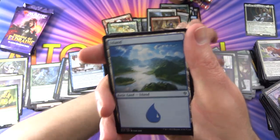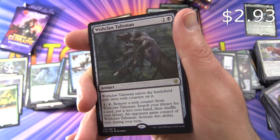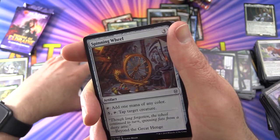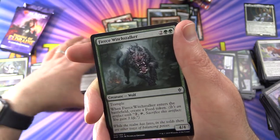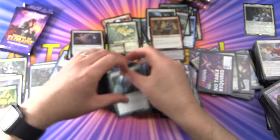Next we've got an MTG Arena card, an Island, and a Wishclaw Talisman — that is not creepy at all, no. Spinning Wheel is the first of the uncommons. Once and Future, Mysterious Pathlighter, and a Fierce Witchstalker — look at the teeth on that thing, holy moly.